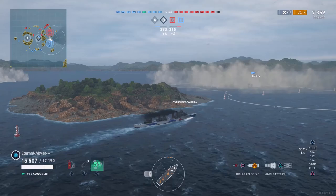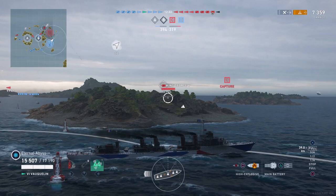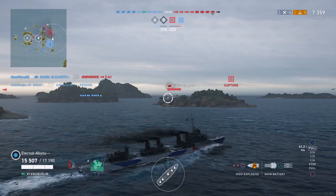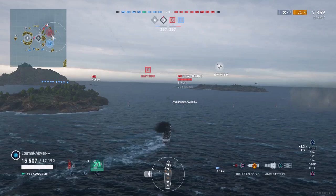The friendly team has started to flip the Bravo objective, however the enemy destroyers are also harassing into Bravo as well. Up ahead there's a King George V class battleship, a Warspite and a New Mexico. The friendly Benson gets killed off in the Bravo objective and the enemy start to flip it.